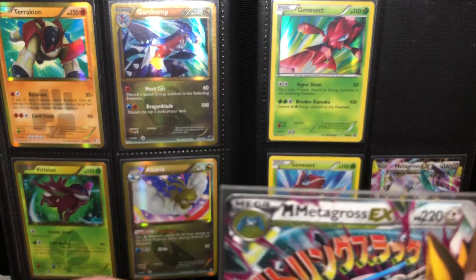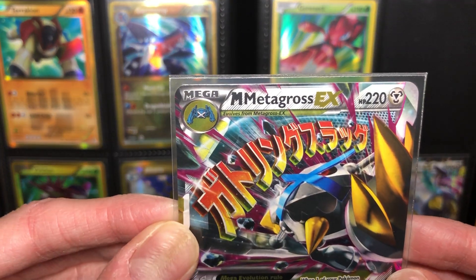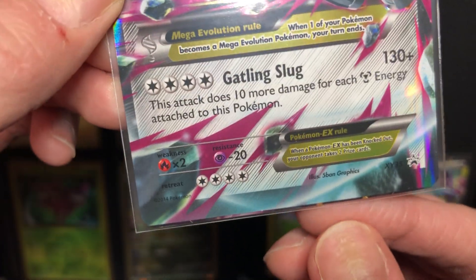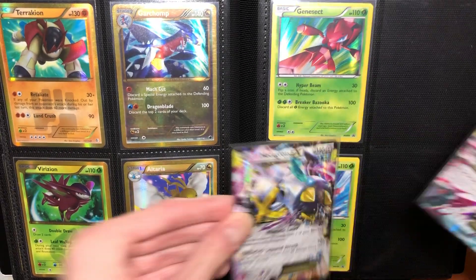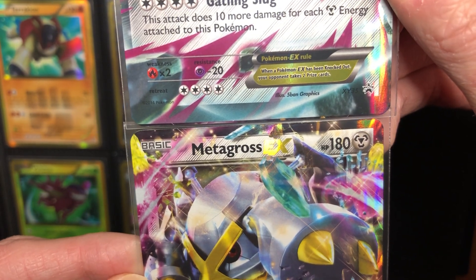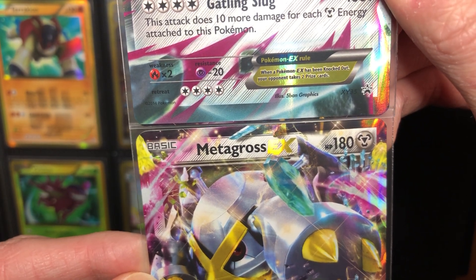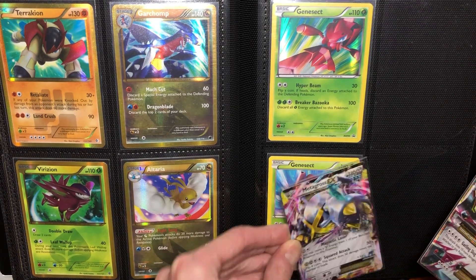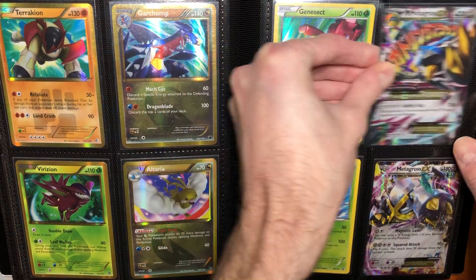Going into the XY shinies. I want to talk about this one because it's actually really off-center — there's a little bit of the other card visible on the bottom. You can kind of see how it connects right there. I love that. So I have that in there.